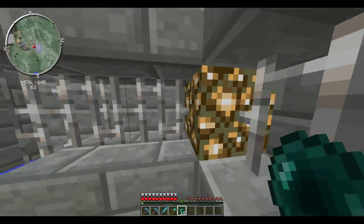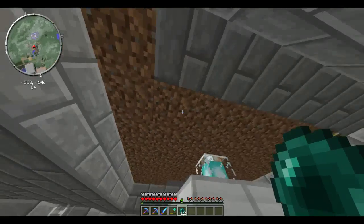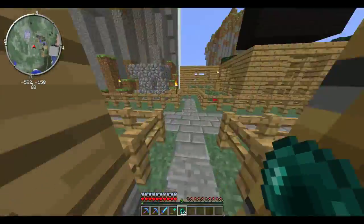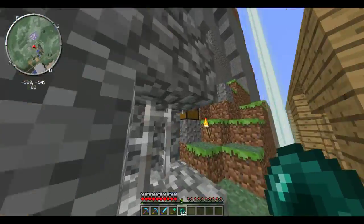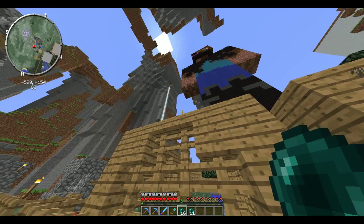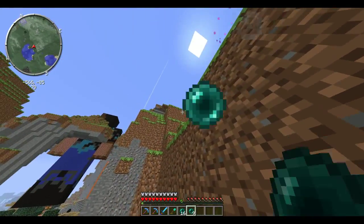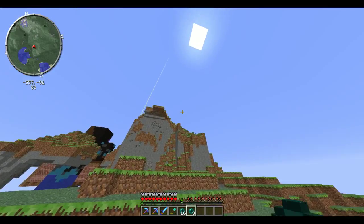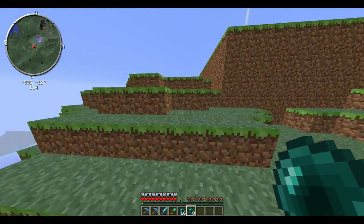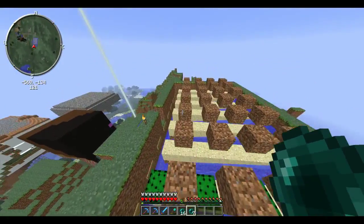Oh yeah, I don't think I showed you guys this last time, but I put iron bars around here and glowstone — makes it look all nice. The reason I didn't put stone brick up there is because it's ground level, and if you come up and see stone brick on the ground it just looks stupid. Let me get up here — I don't think I ever showed you guys my cactus farm. This is the cactus farm I made; doesn't really get much cactus but I can't really complain, doesn't matter to me.